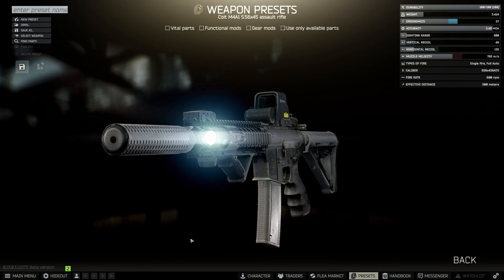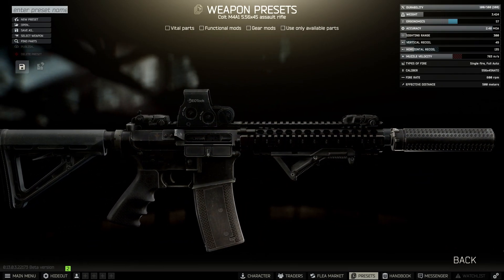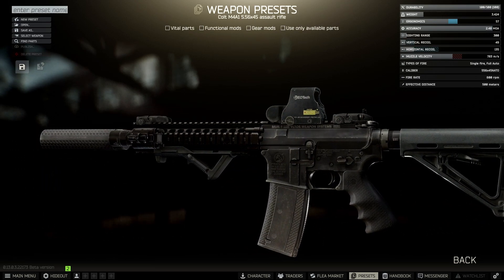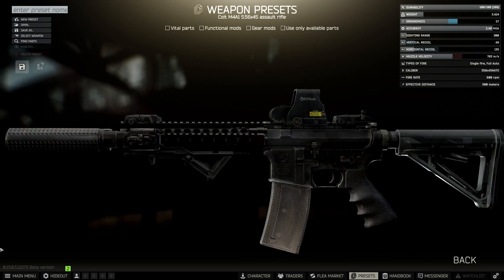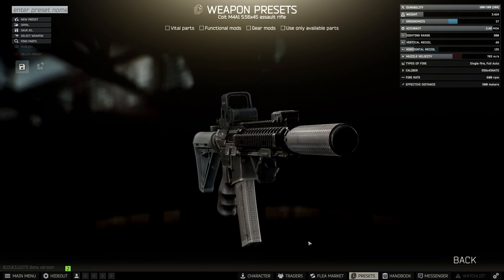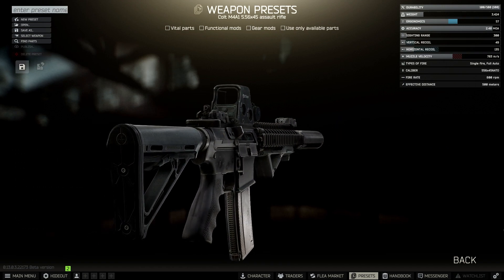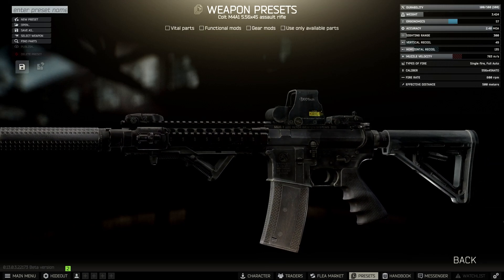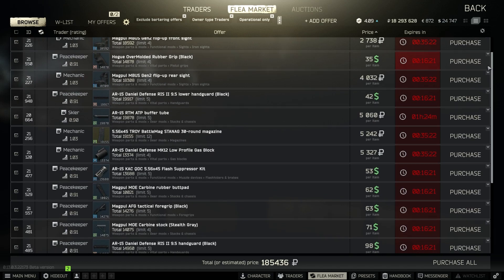The first build is a classic, simple design that has been buildable since the early alpha days. I really like how simple and clean the gun looks — nothing fancy, just a simple suppressor and a holographic, nice and easy. The shorter barrel length is particularly potent for CQC situations while only sacrificing a single point in vertical recoil compared to the longer barrels, and you get 6 extra ergo for the gun as well. Here's the build and the shopping list.